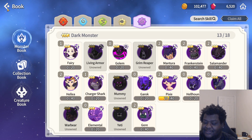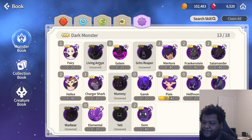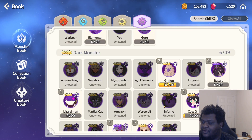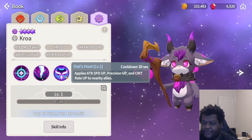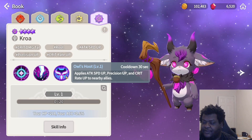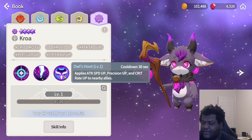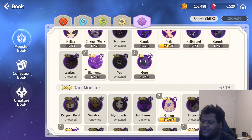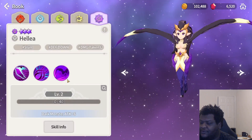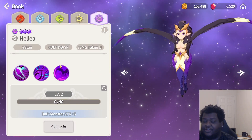She can skip a lot of phases when it comes to bosses, and she pairs well with other units — especially Crow. Crow is a beast monster; I've already done a video on Crow, go ahead and check it out on the channel. Crow applies attack speed up, crit rate up, and precision up, making your team move a lot faster.